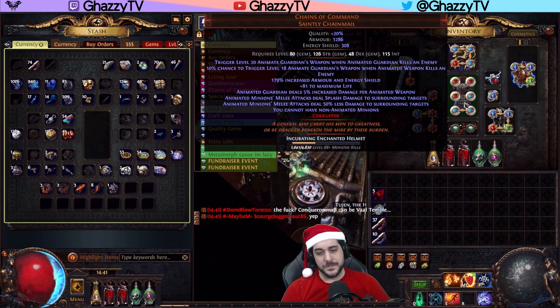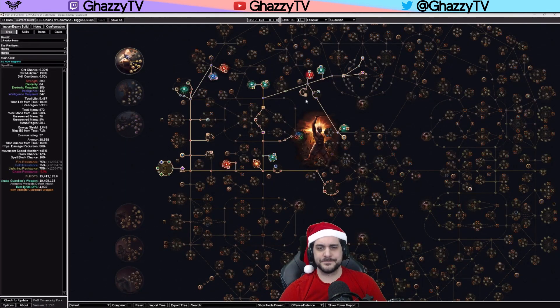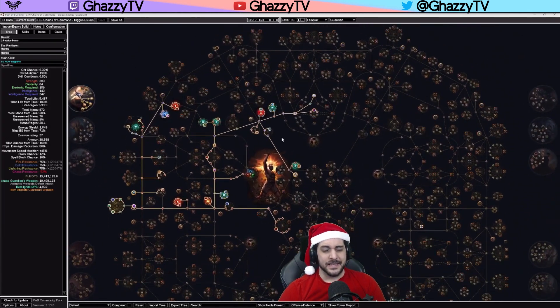There are two different versions of this, which I'm working on right now, and I'll hopefully have at least the POBs ready before this video launches. The version I've been playing is a Templar version. The Templar version is able to run 30-wave Simulacrum. The only problem is needing a little more chaos resistance — I used an Amethyst Flask, and once I equipped that I only died once and completed all 30 waves.